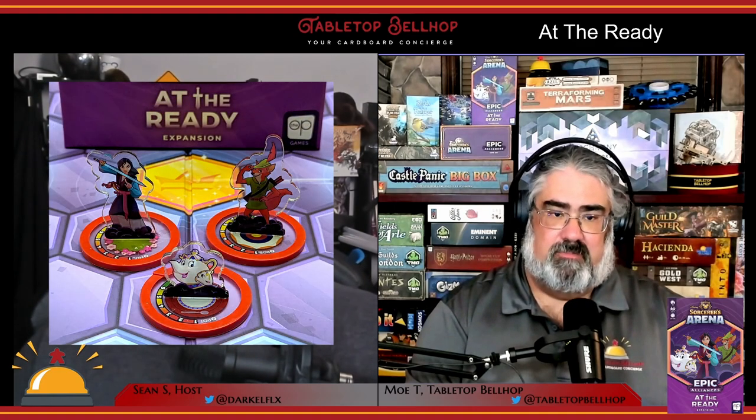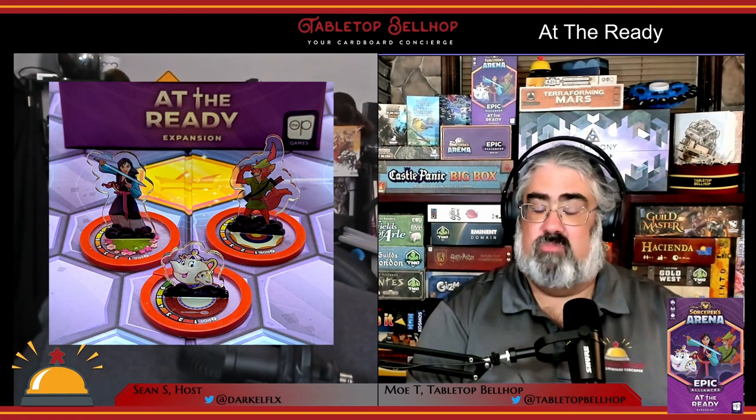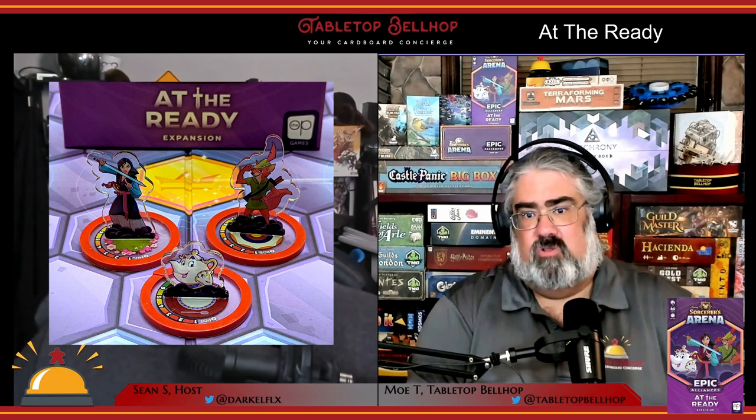Published by The Op, sometimes known as USAopoly, this is the fourth expansion for Disney Sorcerer's Arena: Epic Alliances. While this expansion is fully integrable and compatible with the previous expansions, you will need a copy of the base core game in order to use these new characters. In this expansion, those new characters are Mrs. Potts from Beauty and the Beast, Robin Hood, and Mulan.